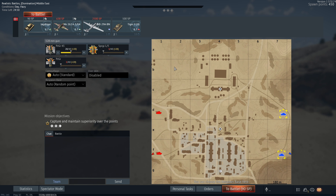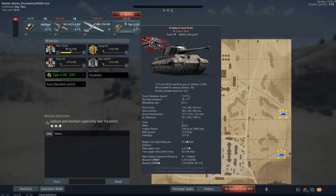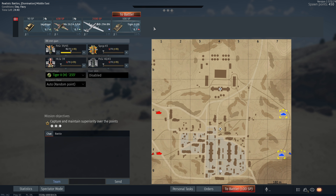The easiest way to tell if you're in a down-tier or not in War Thunder is your SP cost. We're using 6.7 as an example. If your spawn cost is 100 SP, you are in an up-tier — we're at a 7.7 match.